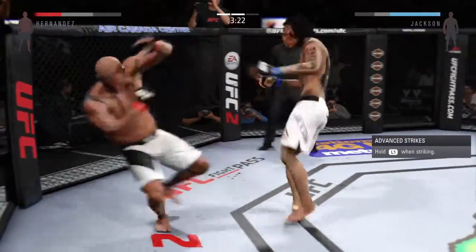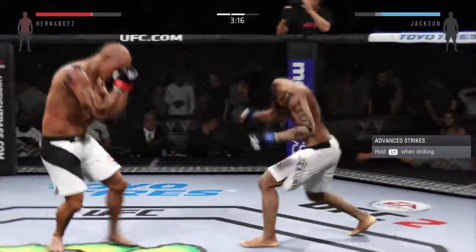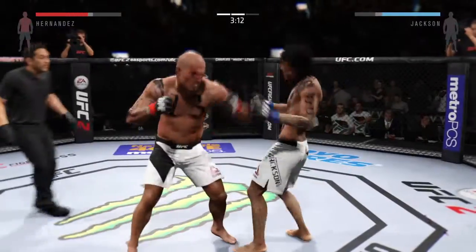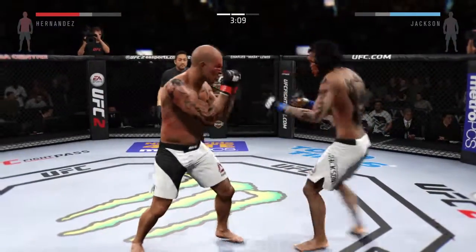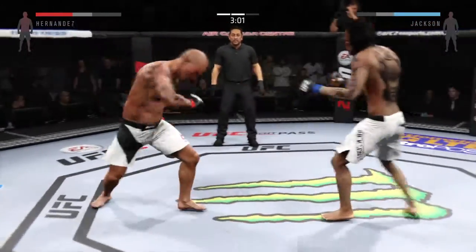Joey did a nice job blocking that punch. Joe Moore the same. Another big kick to the body. And again, he's able to connect with the leg kick. He's done a really good job here so far, and he's going to take the spring out of his opponent's step.